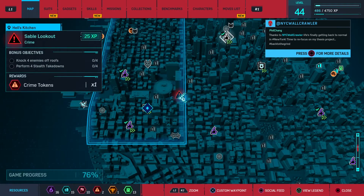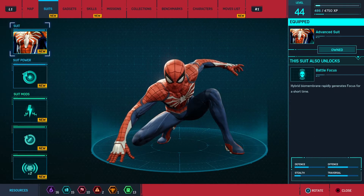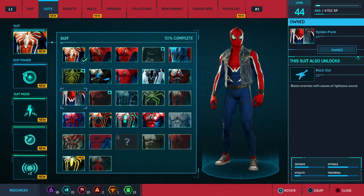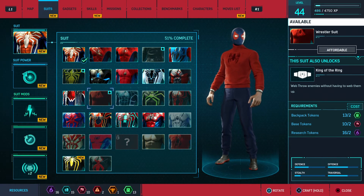But once you get past that point it's pretty straightforward to get new suits. You just press the touchpad and you can go into the suits by pressing R1, then press X to go to this list of suits. And in order to unlock suits you just need to hold down X. So let me unlock a suit — I think we'll unlock this wrestler suit, why not.